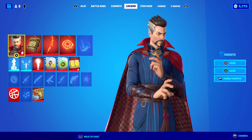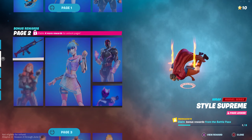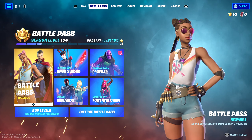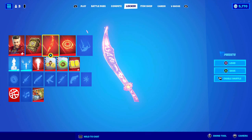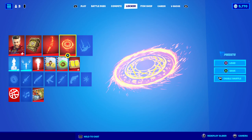Unfortunately I do not have his entire set unlocked yet because some of his stuff is under bonus rewards. His Contrail and his Wrap are both on bonus rewards on pages 1 and 2, so I won't be able to get them just yet. But we still have the majority of the Dr. Strange bundle — that being him, his back bling, his epic pickaxe which is his magical sword, and the disc shields used as the glider.